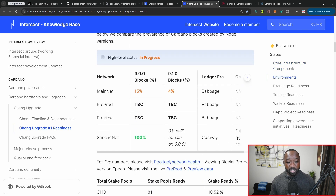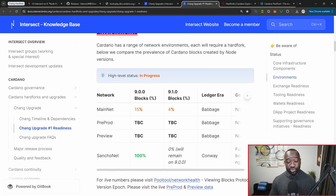In terms of the actual environments, we've got mainnet, pre-prod, and preview. Right now, 15% of the blocks minted on mainnet are coming from stake pools operating using Cardano node version 9.0, and we've got a measly 4% of the blocks minted on mainnet coming from stake pools operating using version 9.1.0. This will grow over time as more stake pool operators upgrade.